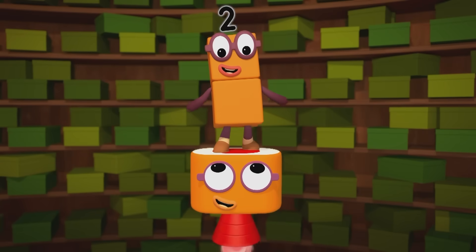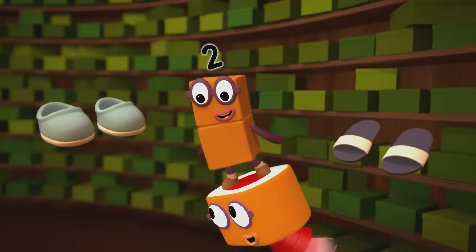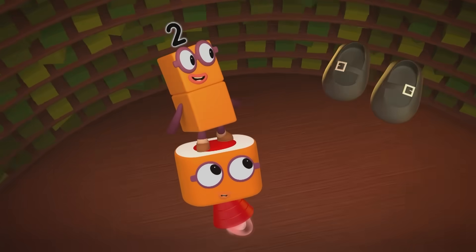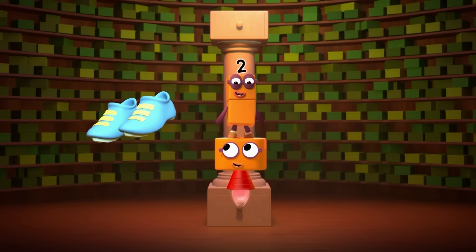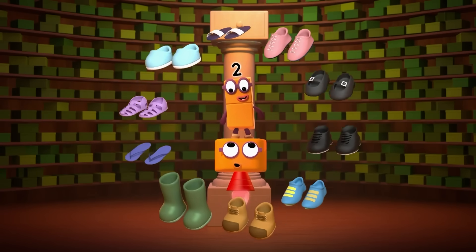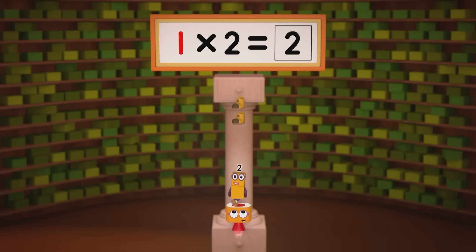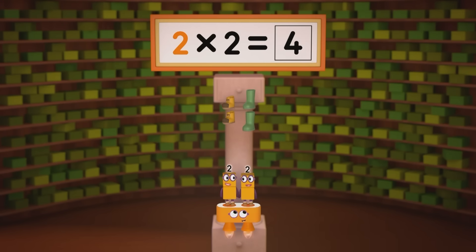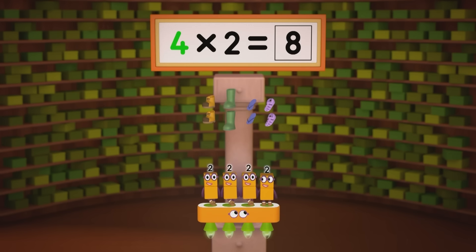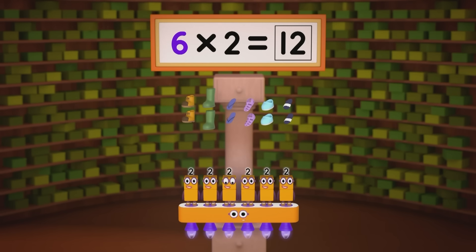It's shoe time! Work boots and wellies, flip-flops and jellies, slip-ons and sliders, sprint shoes with spikes, shiny black tap shoes, buckle and strap shoes, slip-ons for riders of super-fast bikes. Velcro or lace-up, let's keep the pace up and count all the shoes in twos. One pair is two. Two pairs are four. Three pairs are six. Now let's take to the floor. Four pairs are eight. Five pairs are ten. Six pairs are twelve.